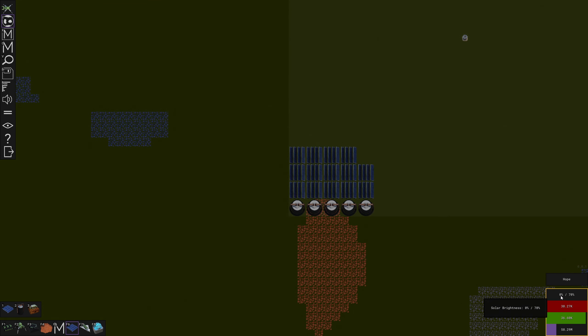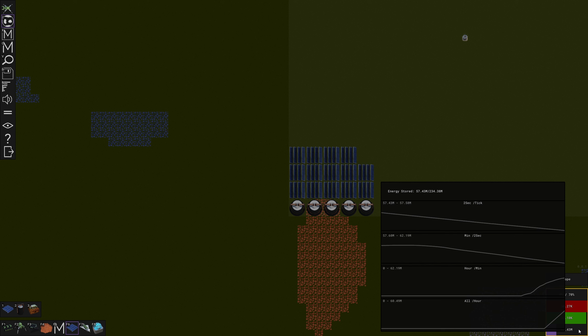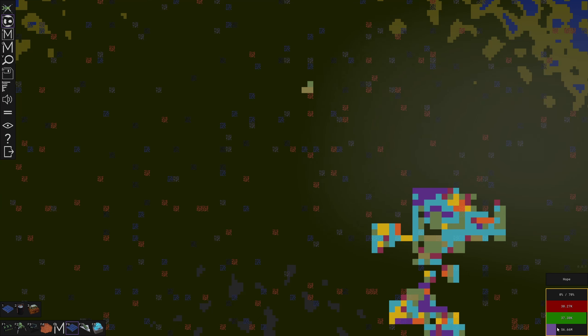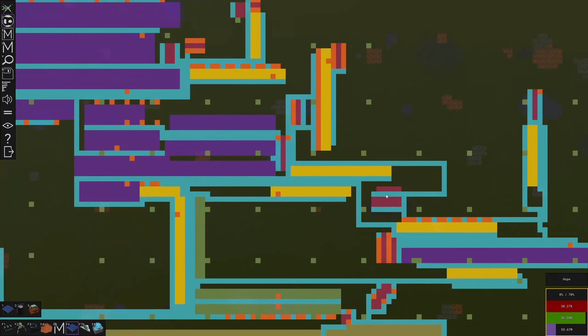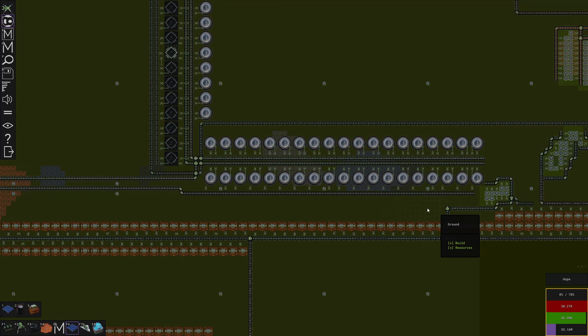We're back down to zero percent solar brightness and we're starting to drop pretty quickly on the oil power - obviously it didn't get full. It looks like we're definitely producing enough with this and our generators to maintain a net positive on our power production. What I'd like to do is eventually have enough solar panels that I could just delete all of my furnace burners, but I don't want to do that yet.